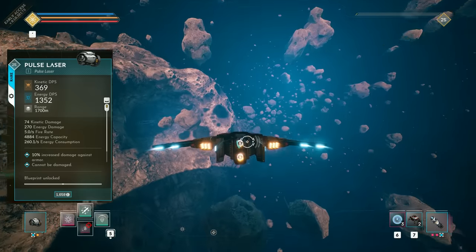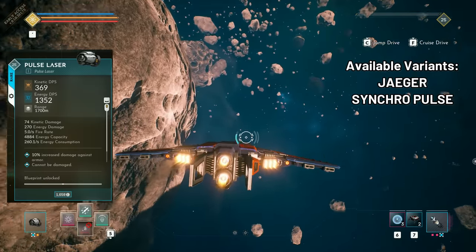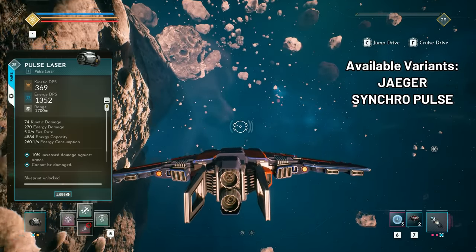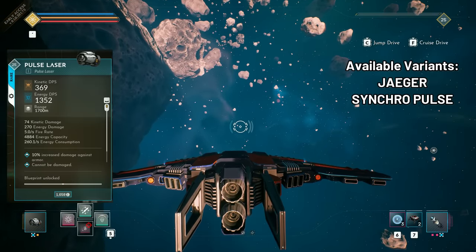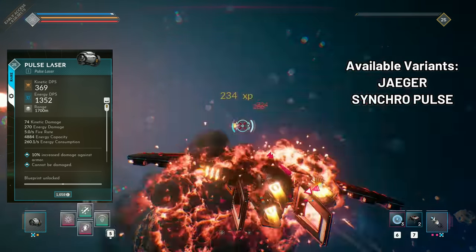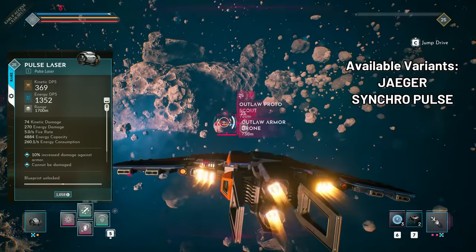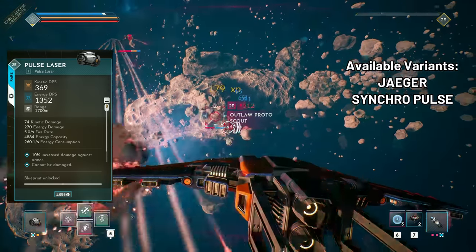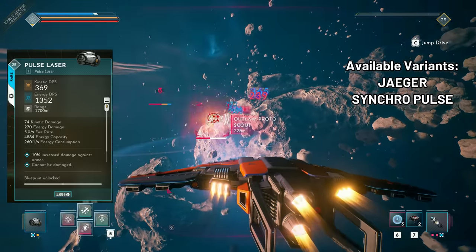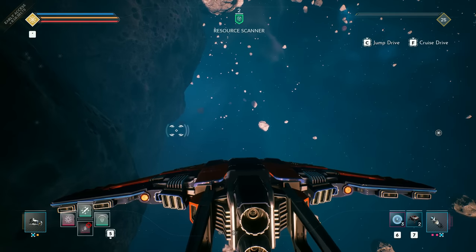Not all enemies have shields in the game. At the moment we have the Jäger variant with higher kinetic, lower energy damage and slightly improved range available. Another variant is the Synchro Pulse version with higher base damage, slightly higher fire rate, a synchronized fire pattern and significantly higher energy consumption, but also providing 200 meters less range.